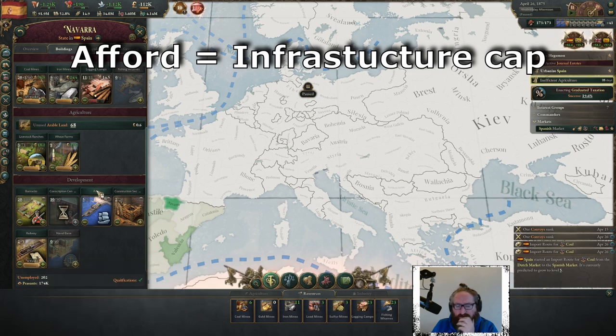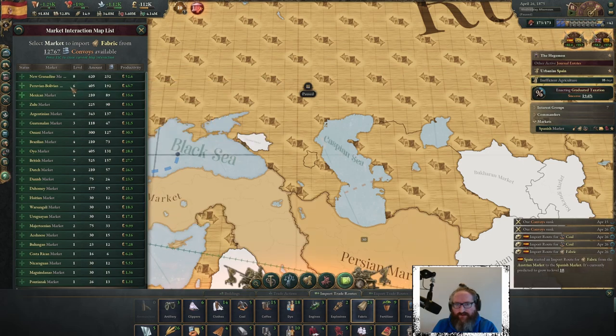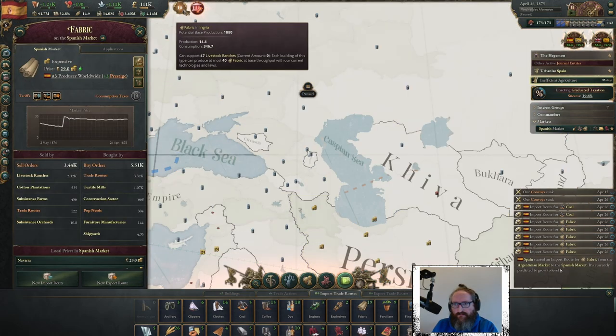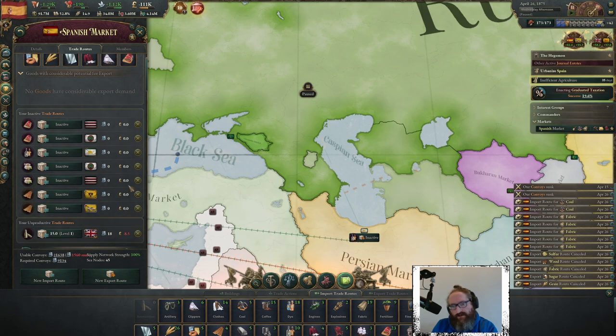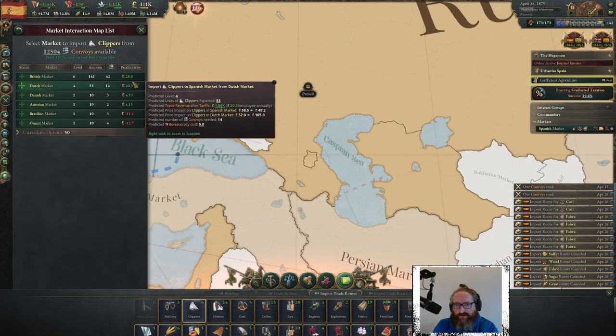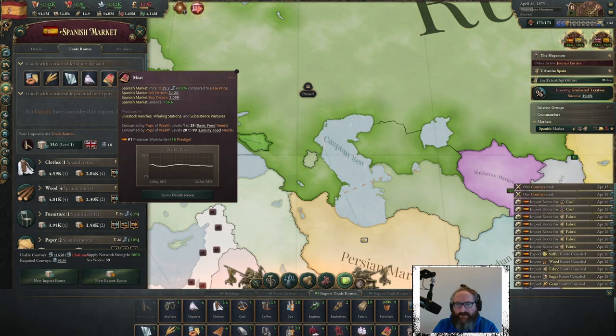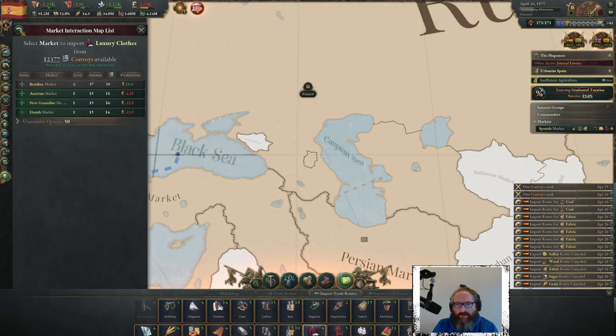Build five more coal in Valencia. Go to Navarro — one railway, motor industry, minus 100,000 fabric. Inactive trade routes are a concern — all my trade with Qing and Russia is over. Lost a load of trade. Ammunition is unproductive but I'm going to keep it. Import clippers from the British and Dutch — port glass or meat, port close.